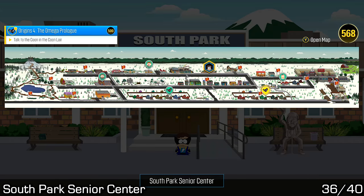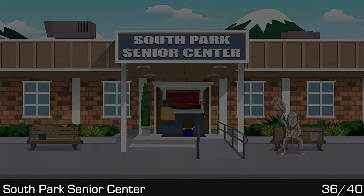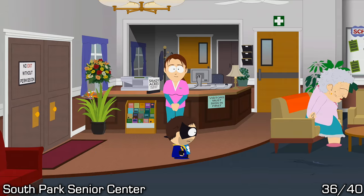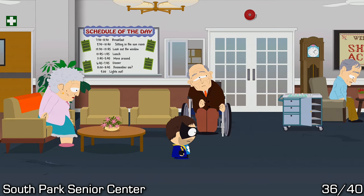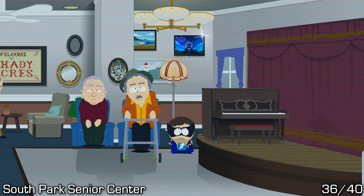A couple buildings later, as we work our way through the top row, we'll end up at the South Park Senior Center. Go inside to the very end of the room, up on the wall on the top right — use your firecrackers to knock down the art and then pick it up.